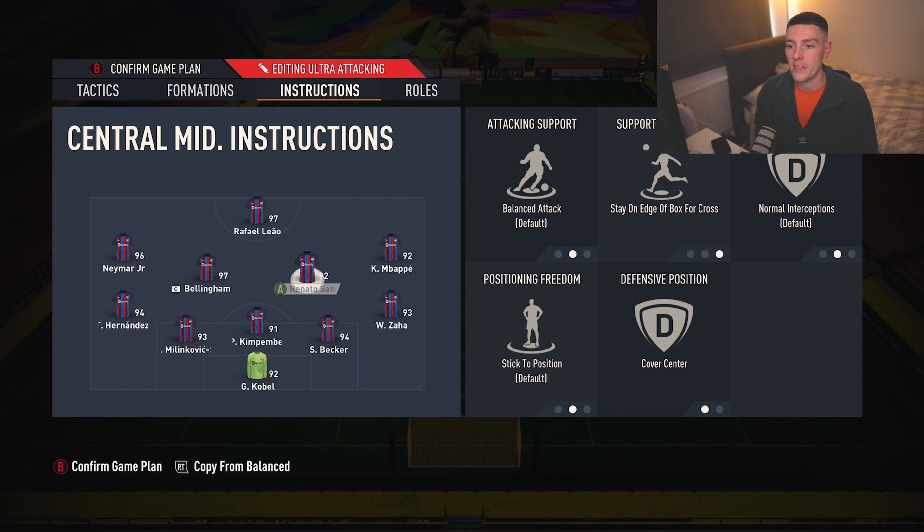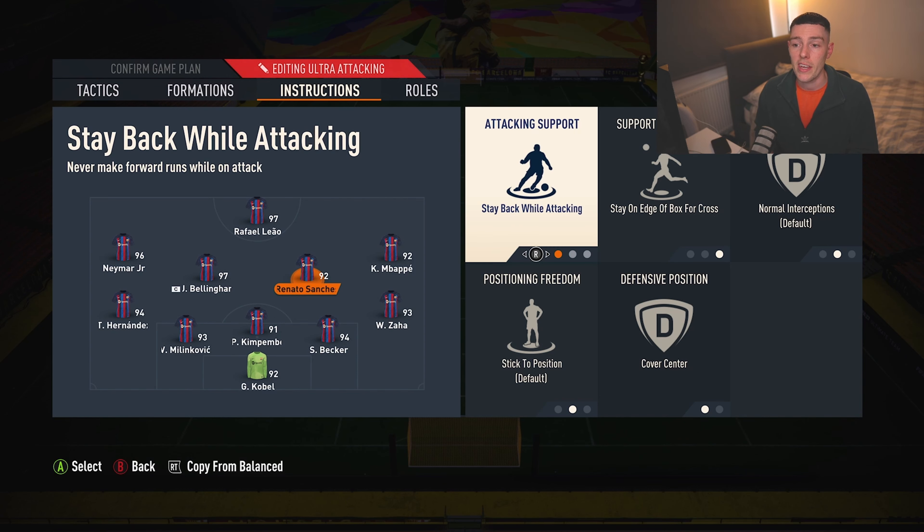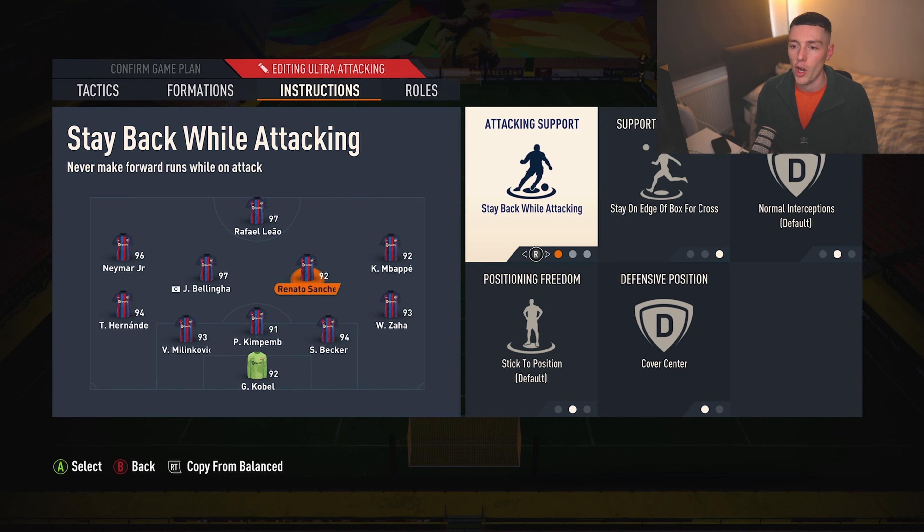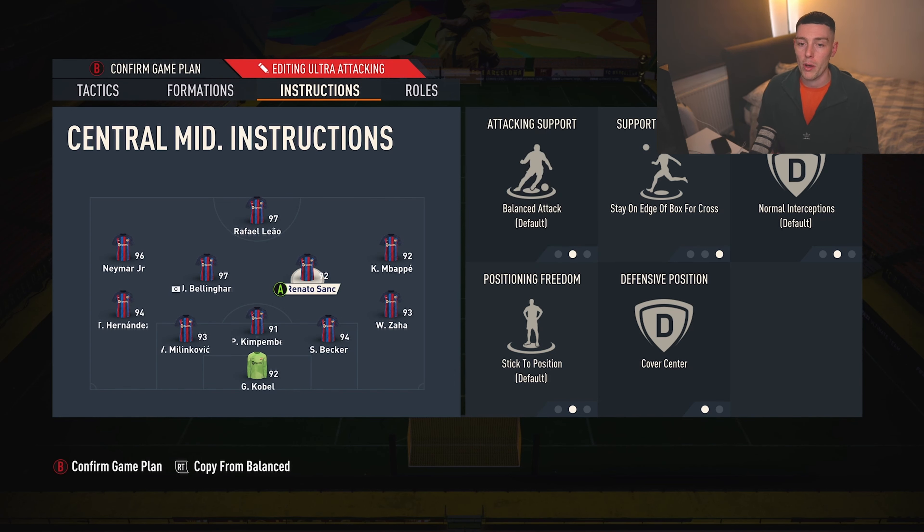The two centre mids — one is on Stay Back While Attacking and Stay on Edge of Box for Crosses, so they don't overcommit, and Cover Centre. The other is on Balance — he'll get forward a bit more but is also on Edge of Box for Crosses and Cover Centre. If you're struggling defensively, just put both on Stay Back While Attacking and have that double block there.